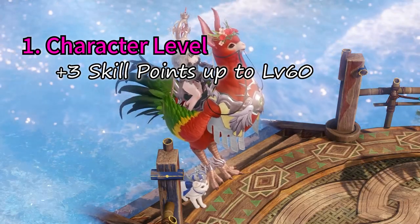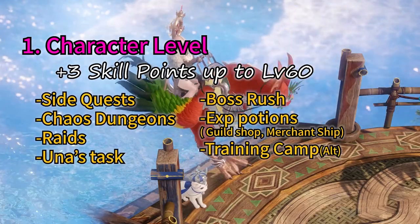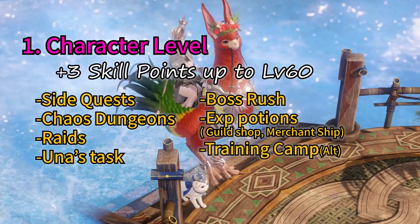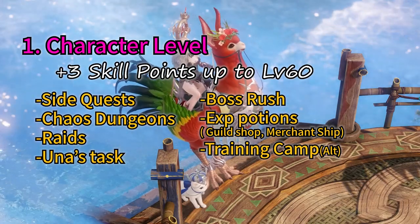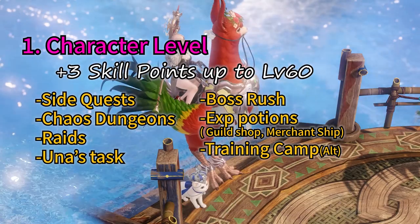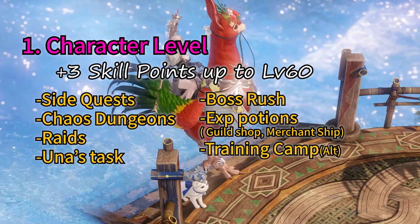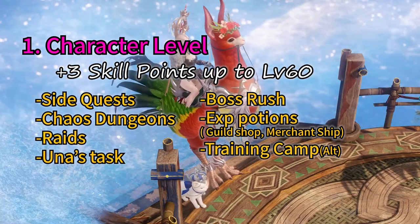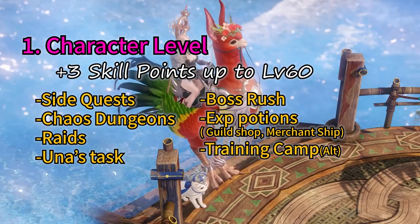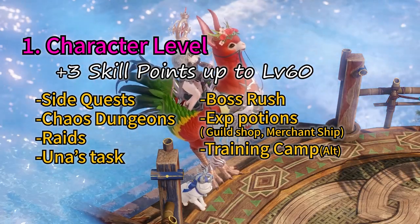Currently, level 60 is the maximum you can reach in Lost Ark. You can earn a good amount of EXP from Side Quests, Chaos Dungeons, Raids, Una's Tasks, and Boss Rush. You can also purchase EXP Portions from the Guild Shop and Traveling Merchant Ships. And once your main character reaches level 52, you can use the training camp on Stronghold to earn extra EXP for alternate characters.